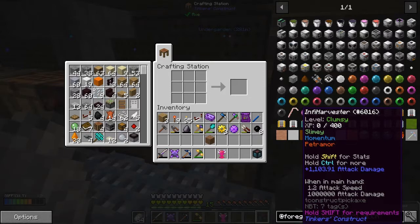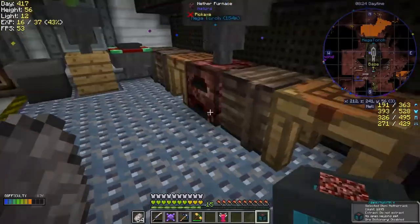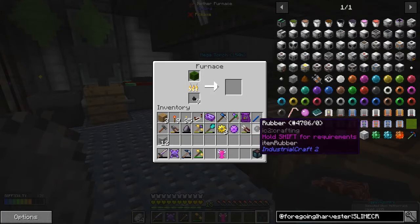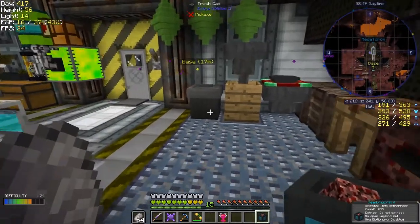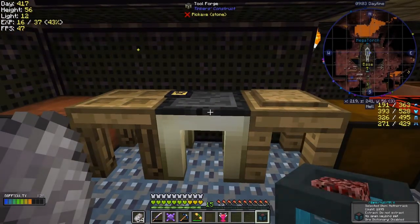It's got 999 durability. I don't think it's actually possible to make this, but we could try. We need a slimy tool rod, which requires slime dirt cooked in a furnace. I've got some stuff prepared, some plastic. This rubber is not the one I wanted - it's not interchangeable with plastic, it's for Industrial Craft. I got a tip from BigBob to make a macerator. We need a cobble pickaxe head and ardyte binding.